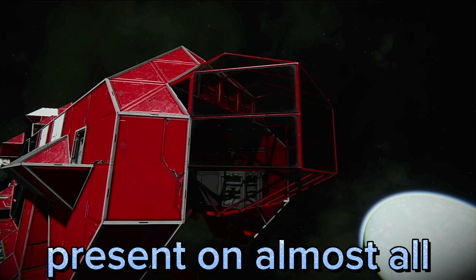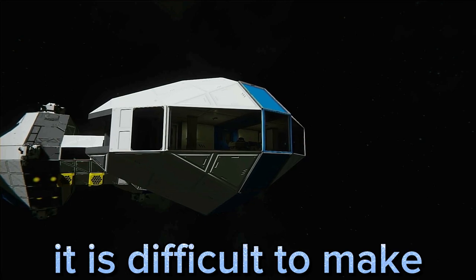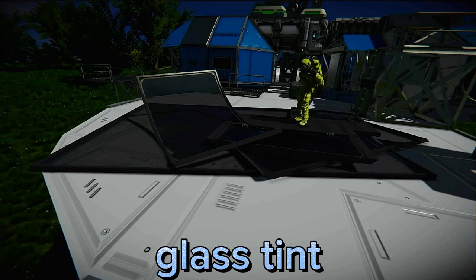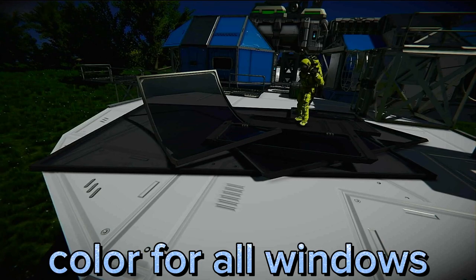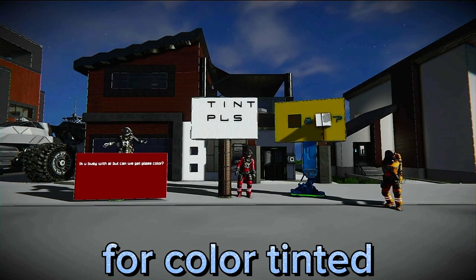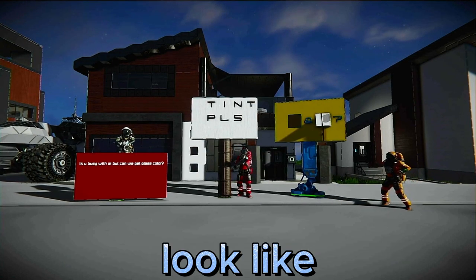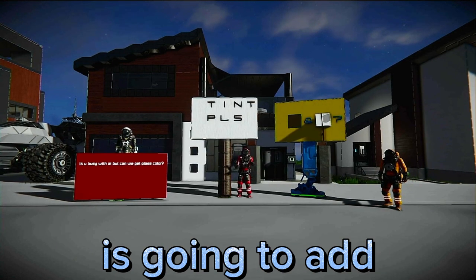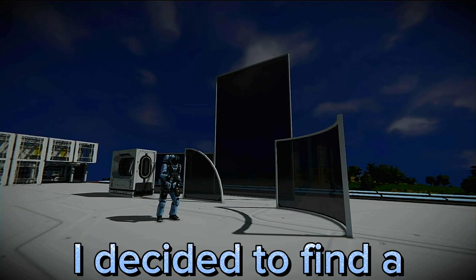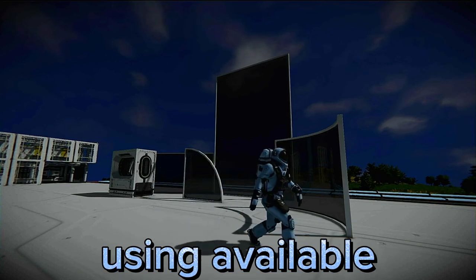Windows are present on almost all ships in the game. Most of the time, it is difficult to make them look unique because black is the only available glassed tint color for all windows. That is why people have been asking for color-tinted windows to be added to the game. However, it doesn't look like Keen Software House is going to add tinted windows, at least for a while. Because of this, I decided to find a way to make tinted windows using available features.